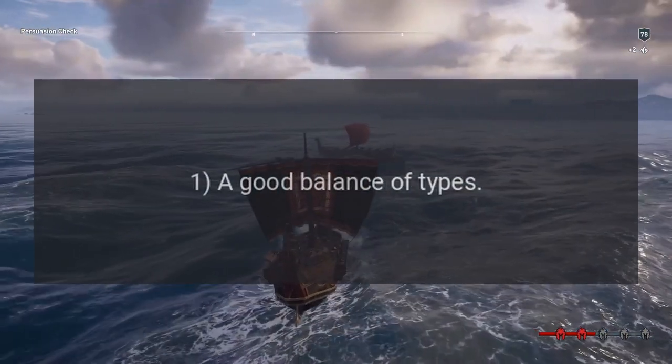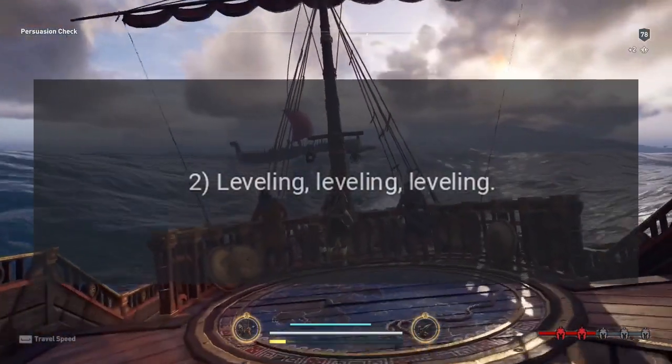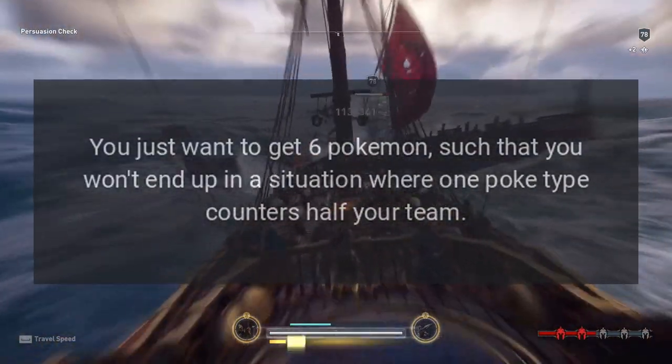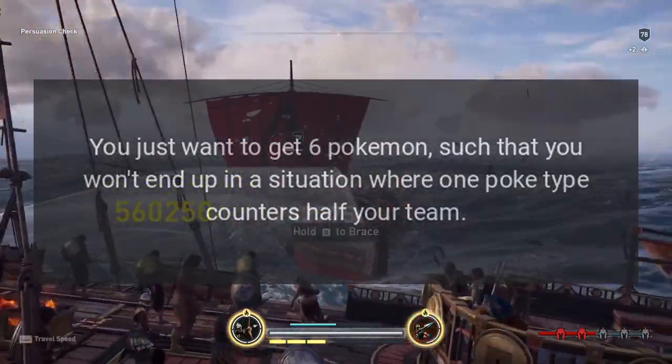There are two good guidelines though. One: a good balance of types. Two: leveling. Getting a balance of types is pretty easy — you just want to get six Pokémon such that you won't end up in a situation where one type counters half your team.